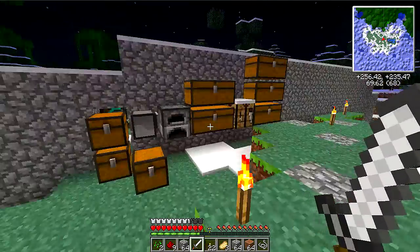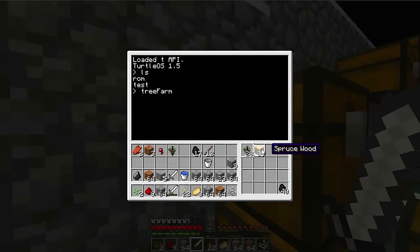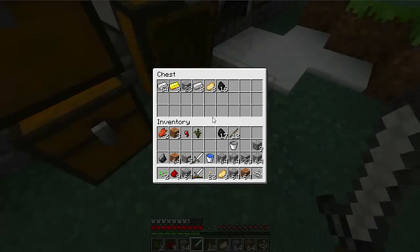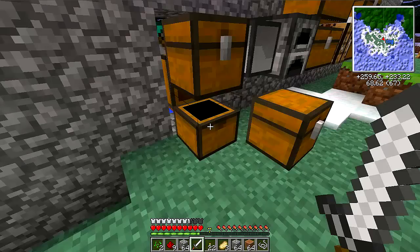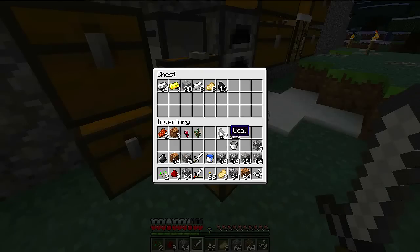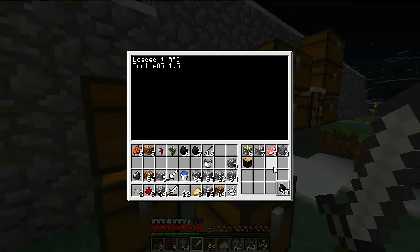Coming back here, he's waiting for the sapling pickup. That's why I was like — he didn't drop off his wood, but that's no biggie. So one of the things I need to do is switch everybody over to using charcoal, because that will probably be my most abundant resource. I just need to swap that out. Got a full stack of coal, but now charcoal will be handled and filtered.